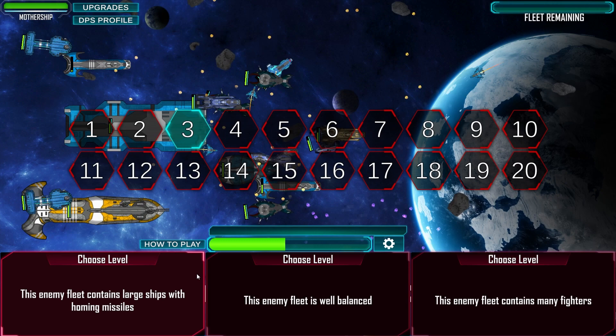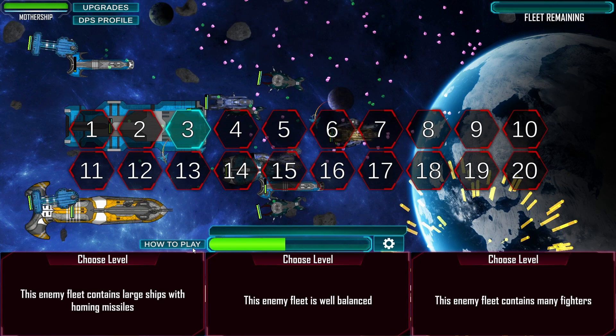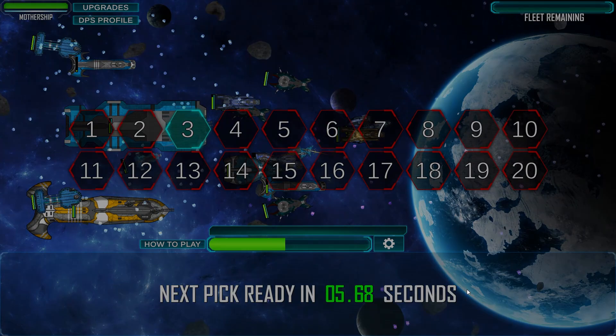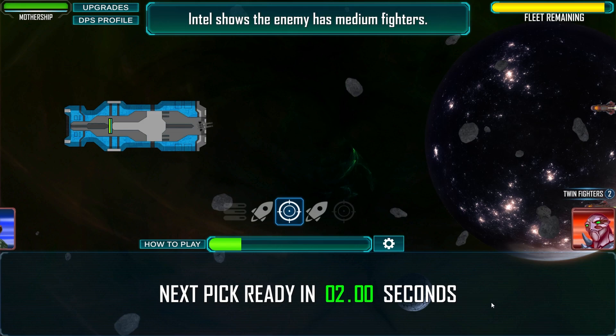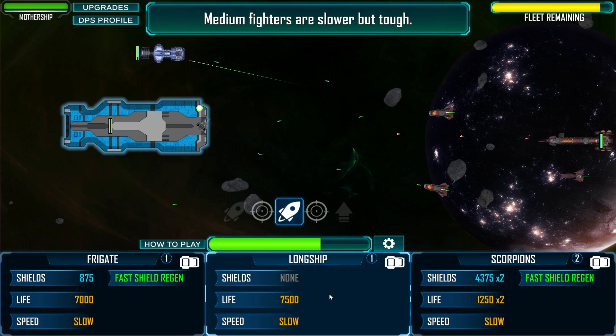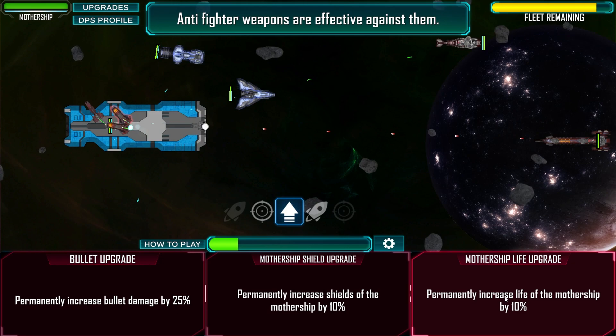Enemy fleet is well balanced. Enemy fleet contains many fighters. Enemy fleet contains large ships with homing missiles. Many fighters - let's try that this time. Intel shows the enemy has medium-sized fighters. Medium-sized fighters are typically slower moving but armored and hearty. Anti-fighter weapons are effective against medium-sized fighters. Yeah, I would think so.